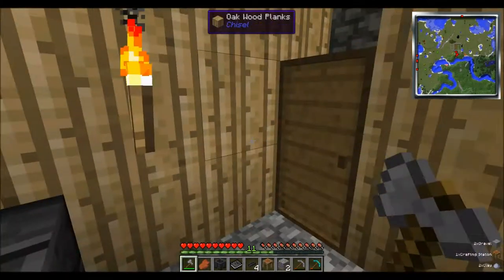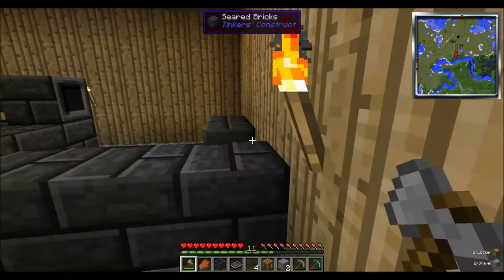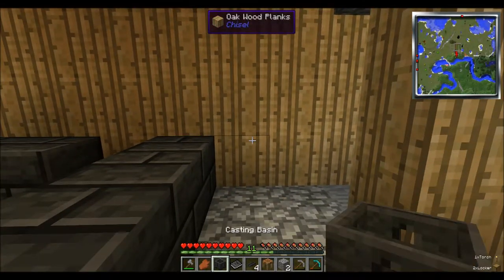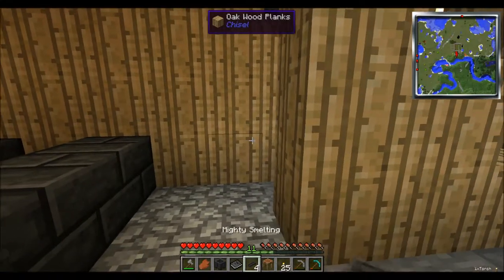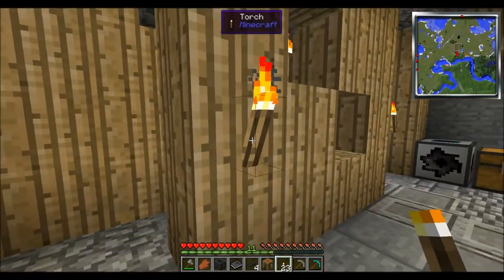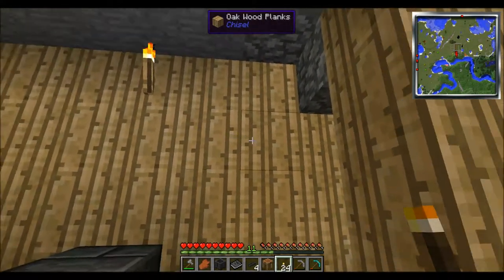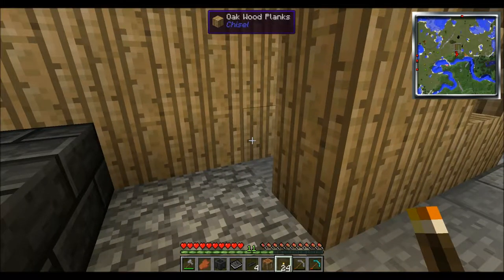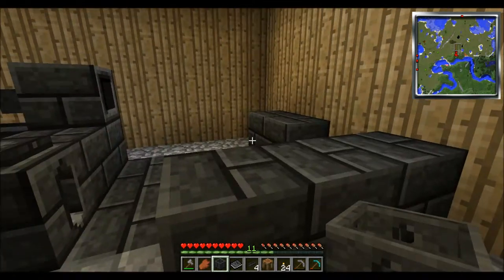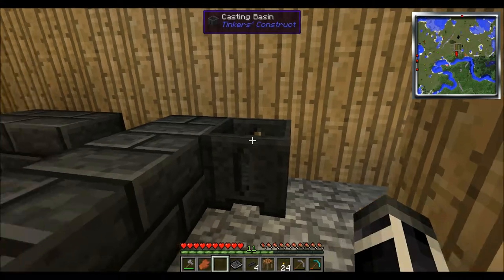So we could actually, if we wanted to - can these come down? Yeah, these can come down. Awesome. If we wanted to... this might have to make some more, but we'll see. Just put that up there for now. I wonder if I could take a caster, run it along here, and have it pour into the bucket.